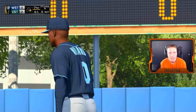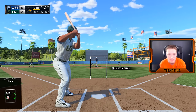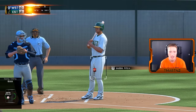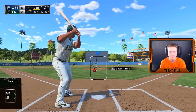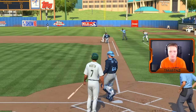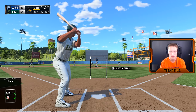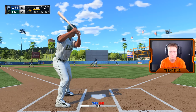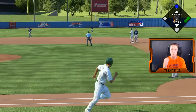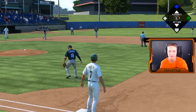He keeps trying to pick the runner off at first but it's not working. I've got a pretty good lead right there. The runner goes — left side, yes, get through! And he gets through and reaches second, right in between third and short. Good stuff, we've got two on no outs now.